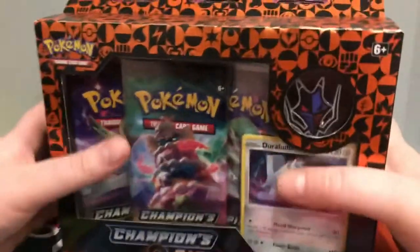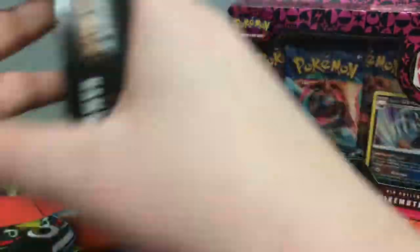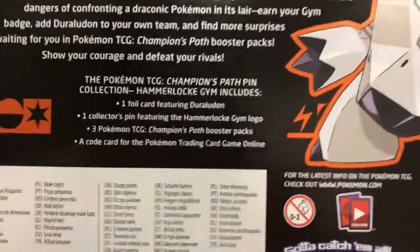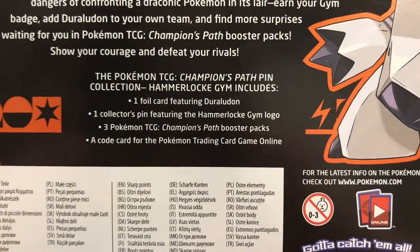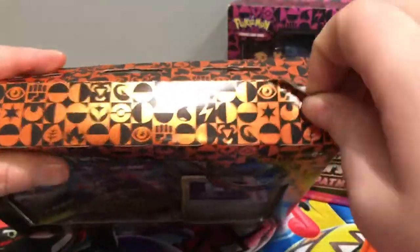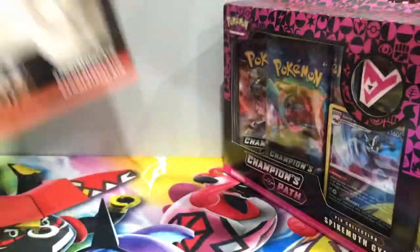We're going to do it like we did last time — open it up and see which gym has the best pulls. Let's go in this order I think. On the back: foil card, collector's pin, three Champions Path booster packs, and a code for the online game. The codes in the box I will keep for my next code card giveaway, but I will be giving the codes from the boosters like I usually do.